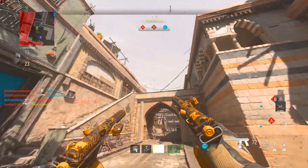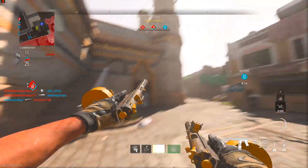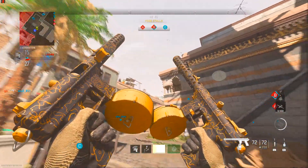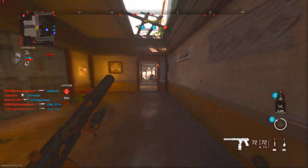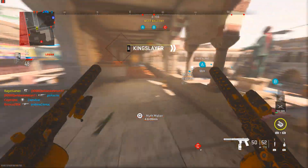There is a new secret attachment to unlock for the F-TAC Siege handgun in Modern Warfare 2 Season 4. It's an attachment for the rear grip, and if you unlock it you'll be able to use Akimbo F-TAC Siege pistols, which is incredibly awesome.